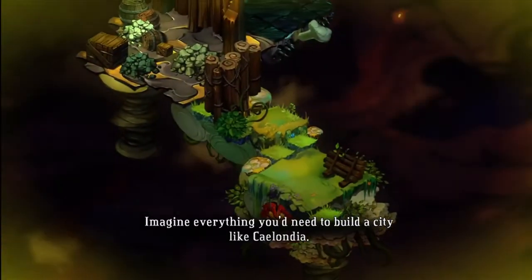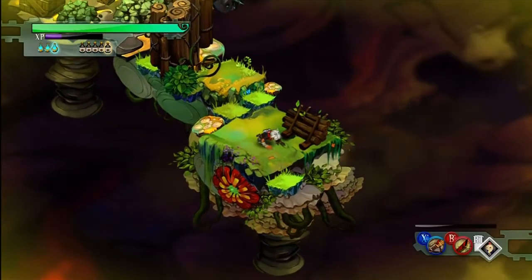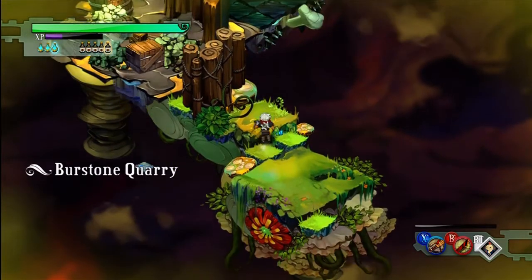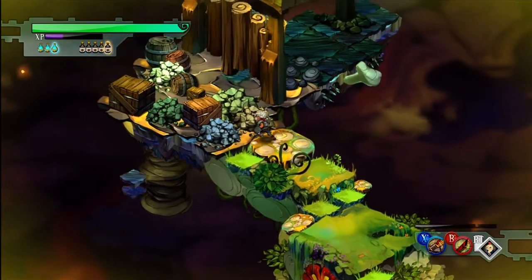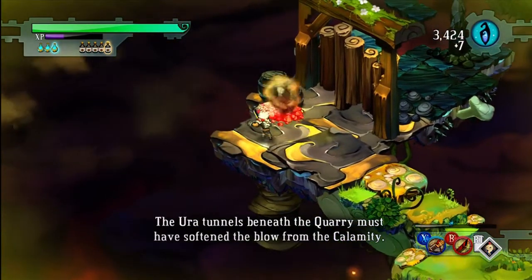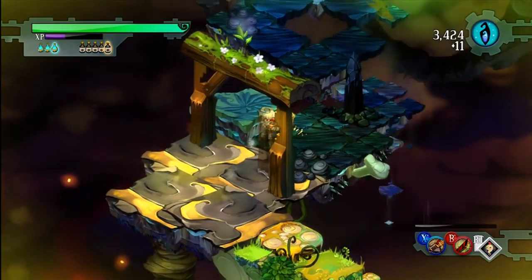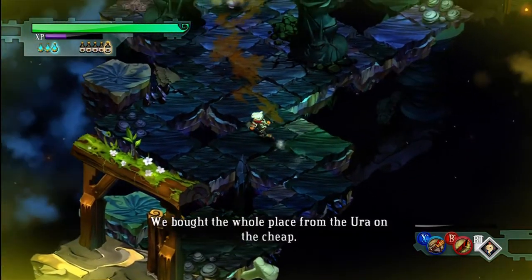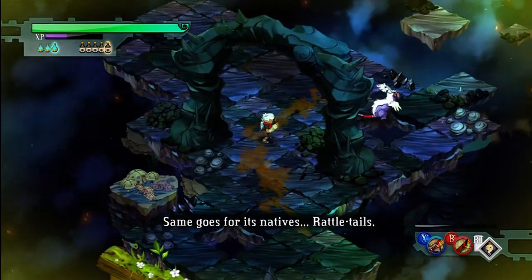Imagine everything you'd need to build a city like Ceylandia. It takes hard work and planning, and it also takes Burrstone Quarry. This is where the materials that went into building the city and its walls were gathered. The Ura tunnels beneath the quarry must have softly grown from the Calamity. We bought the whole place from the Ura on the cheap. Same goes for its natives — Rattletails.